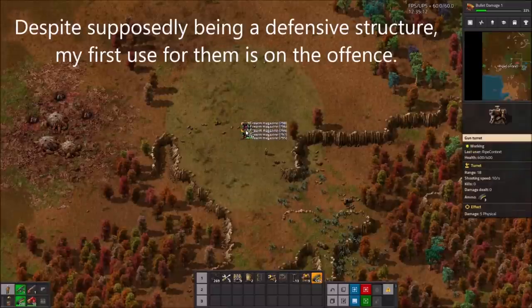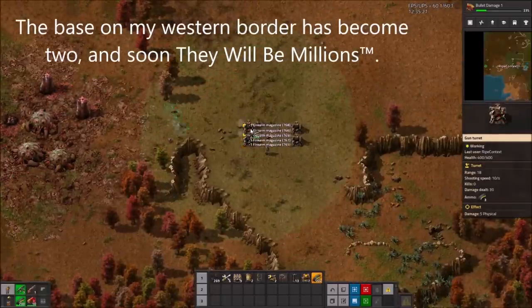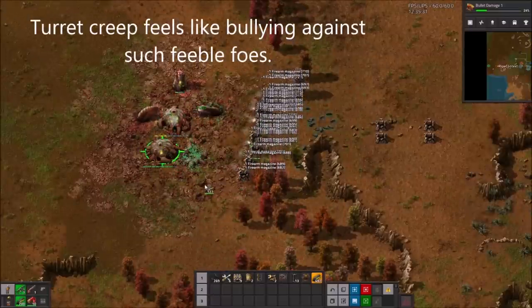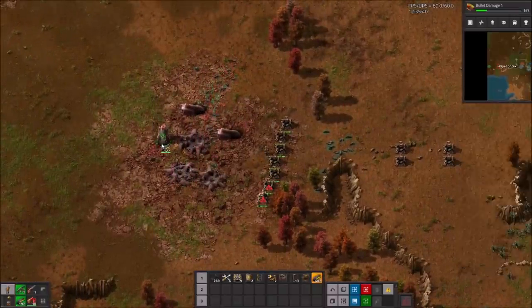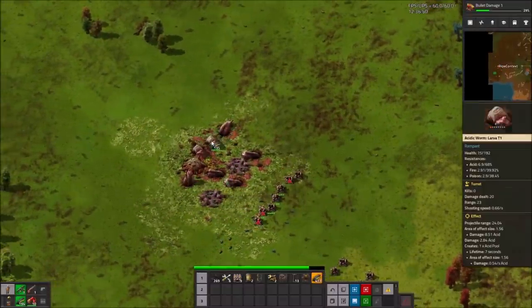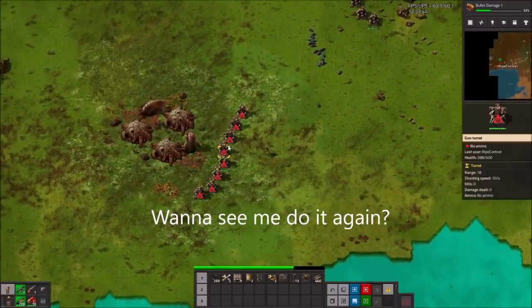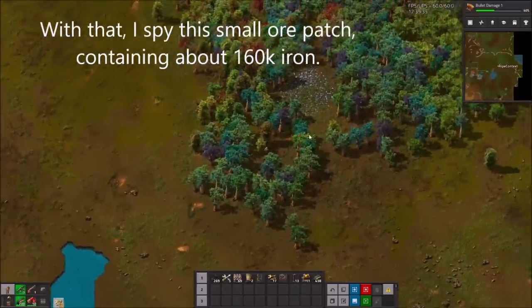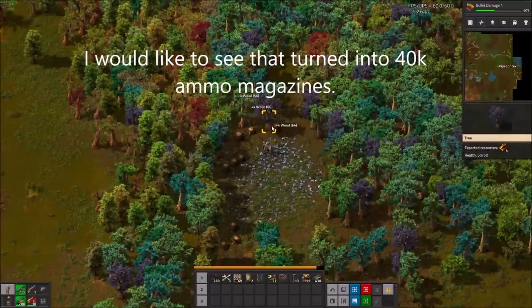Despite supposedly being a defensive structure, my first use for them is on the offence. The base on my western border has become two, and soon they will be millions. Turret creep feels like bullying against such a feeble force — I should be going in there with my bare knuckles or something. After that, I spy this small ore patch containing about 160,000 items. I would quite like to see that turned into 40,000 ammo magazines. There's probably some sort of Lord of War reference I can make here.